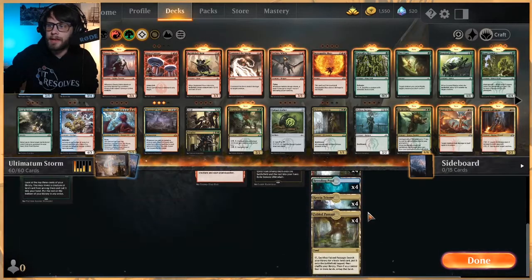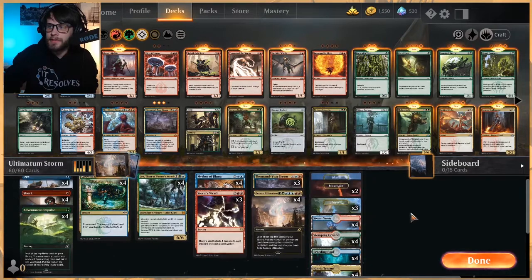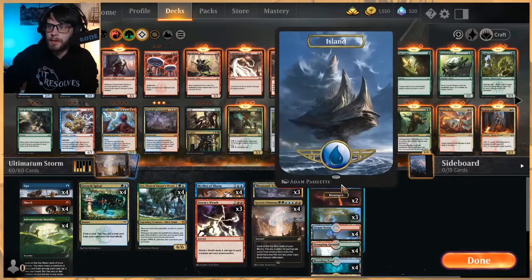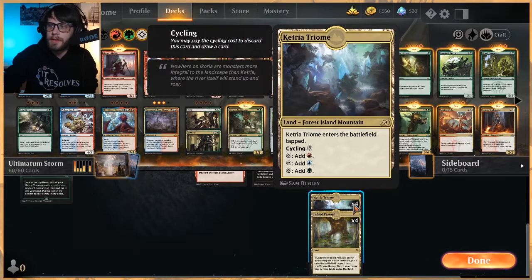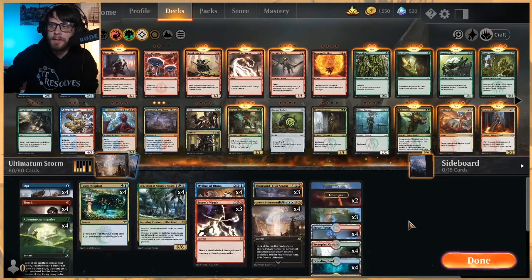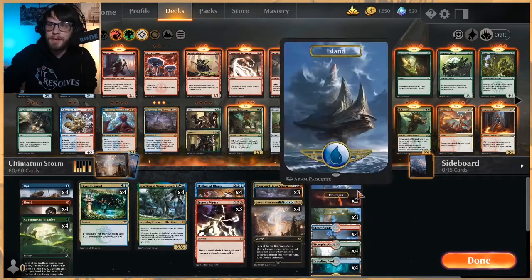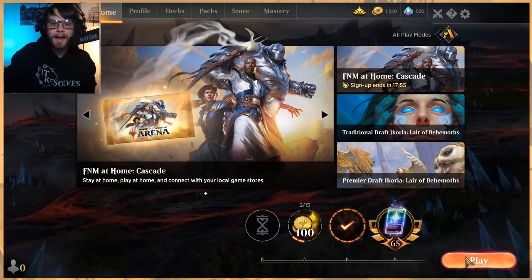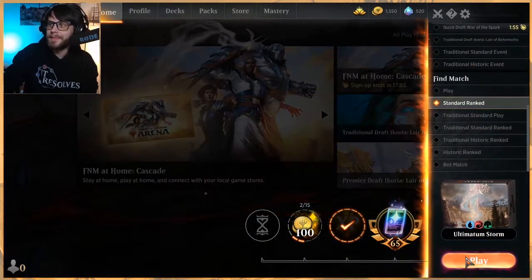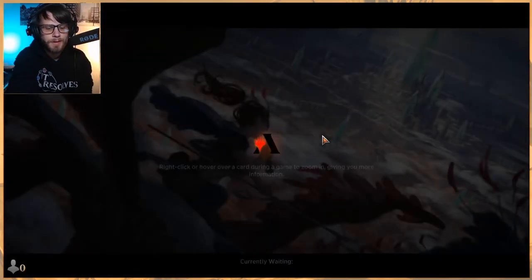It's a fairly high land count. We've got the full set of shock lands, three Forests, two Mountains, one Island, the full four Ketria Triome, four Fabled Passage — and that's the deck. It's very straightforward. I've play tested it just once or twice and it's like fine — it's kind of silly, but that's the goal.